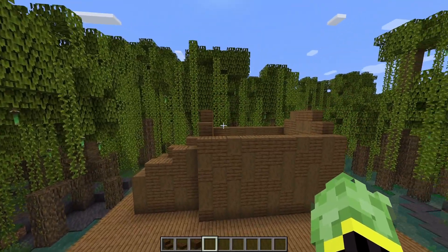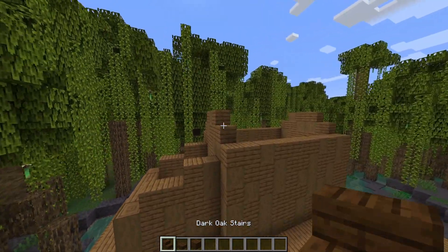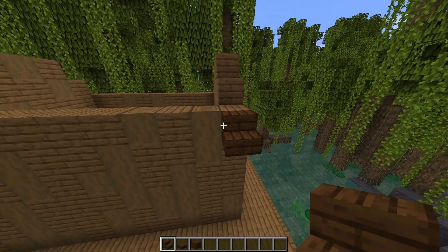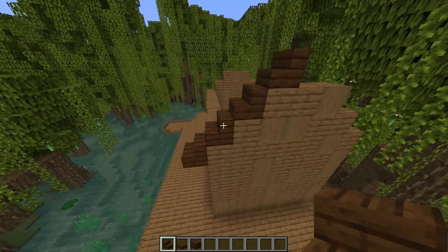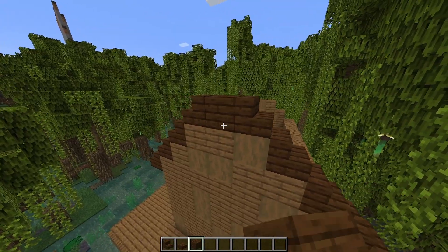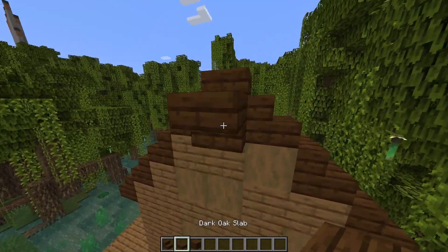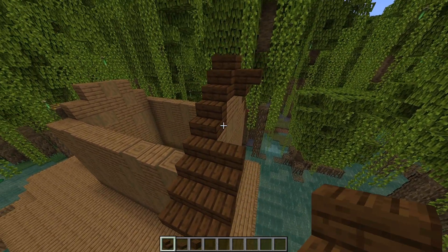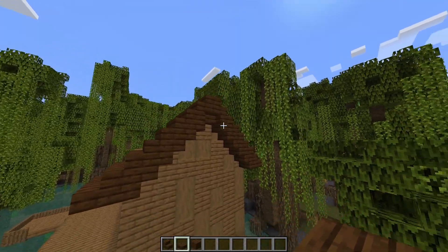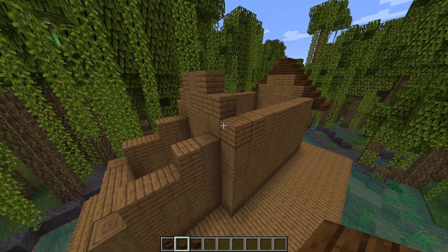Moving up to the roof, we're going to do a pretty standard roof using dark oak slabs and stairs, following the line we've already created. Take a dark oak stair and place it on the front of the top block, then one above, above, and above. Do the same on the other side, with a full dark oak block in the centre, an upside down stair in front, and a slab on top. Bring that out one from the wall as an overhang, add some upside down stairs underneath, and extend this all the way along until it hangs over one from the other side.